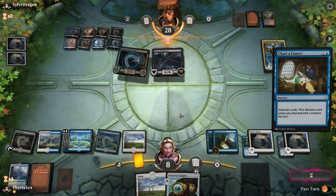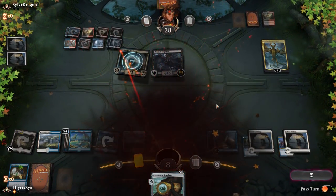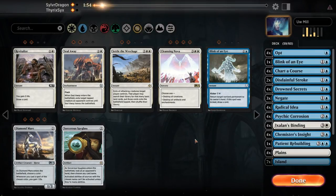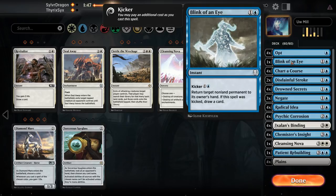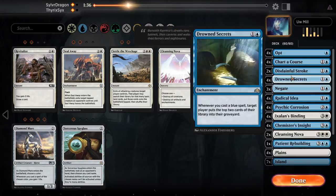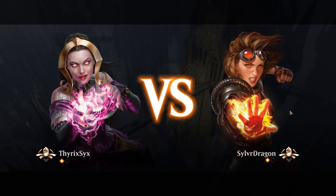I need to cast five more blue spells — I can't do the math. Let's concede and not show him the Sorcerous Spyglass. I don't think I need Spyglass in this matchup. Might need Cleansing Nova though, blow things up. I don't think I need either Blink of an Eye. The other Cleansing Nova can potentially destroy their Disinformation Campaigns. I was so close. I need to not have a bad opening hand — I mulliganed to five last game, so that was a pretty good game for mulliganing to five.